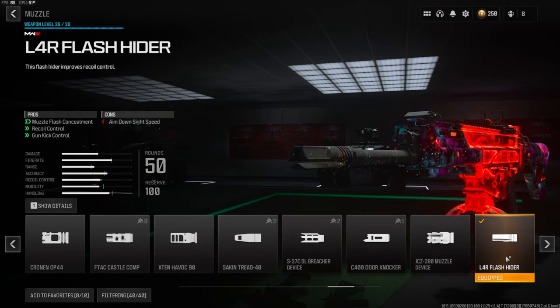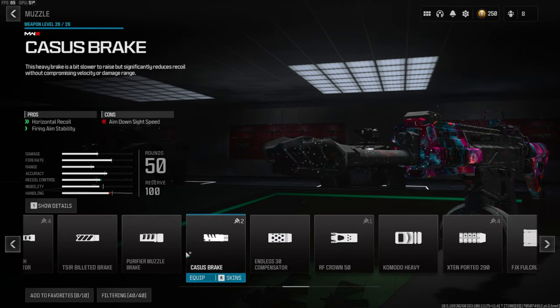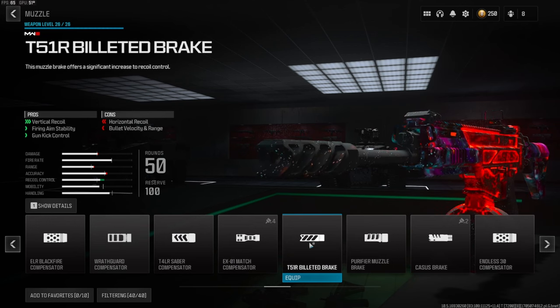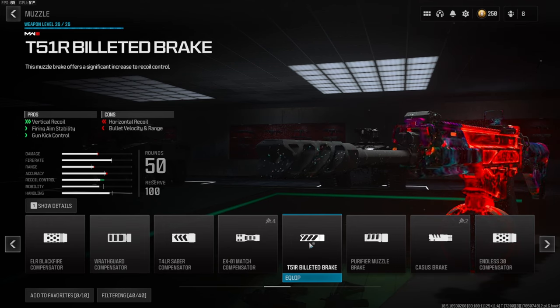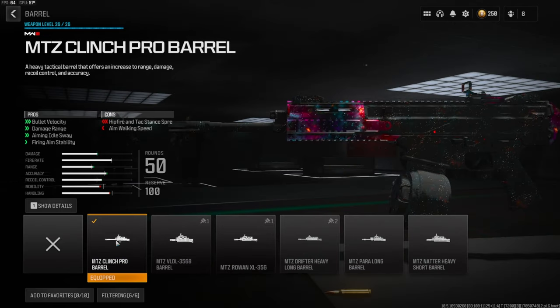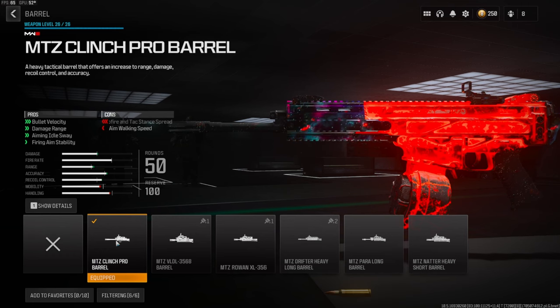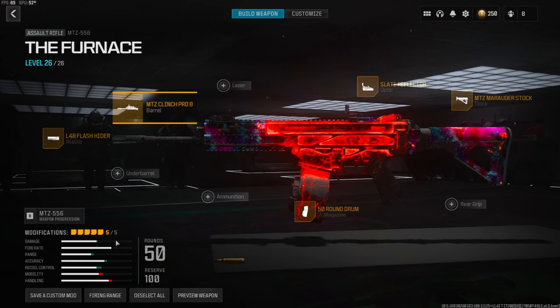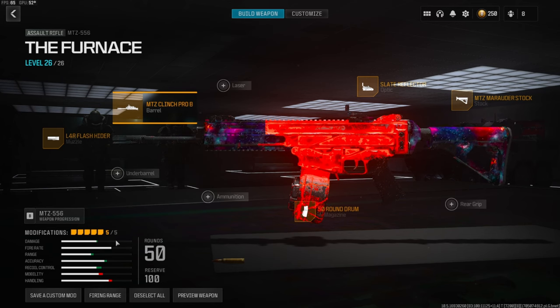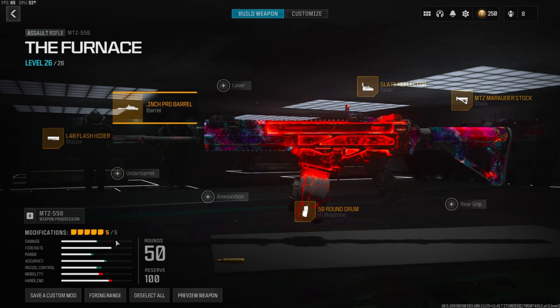On the muzzle we're going with the L4R Flash Hider — this gives you muzzle flash concealment, recoil control, and gun kick control. I'd also recommend the T5 1R Billeted Break, which gives you a lot of vertical recoil control, firing aim stability, and gun kick control — if you don't like the L4R definitely use that one. We're also using the MTZ Clinch Pro Barrel, which gives you bullet velocity, damage range, aiming out of sway, and firing aim stability. I ended up dropping an MGB — I was trying a lot of different class setups and this one definitely helped out a lot.